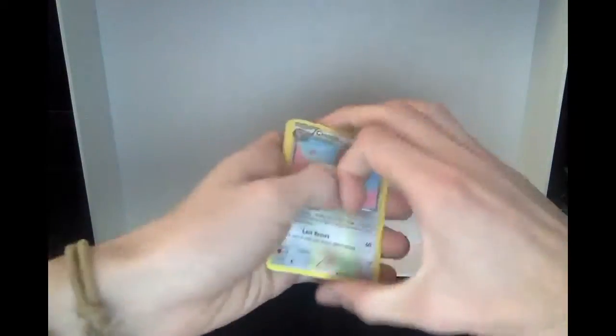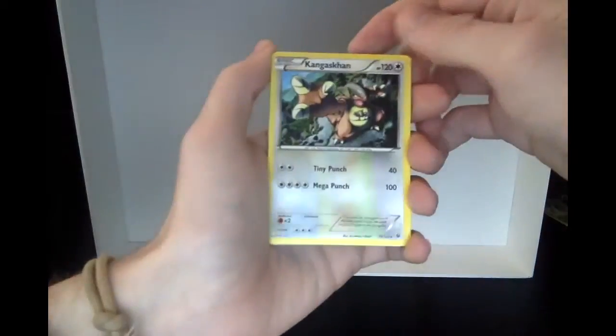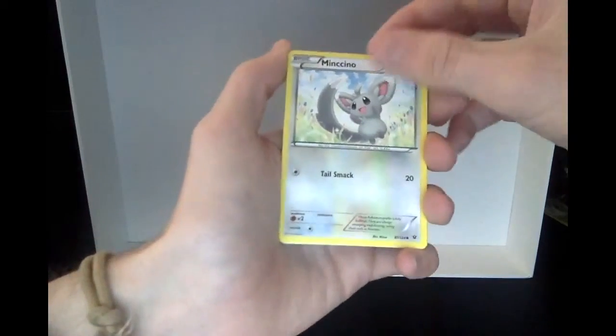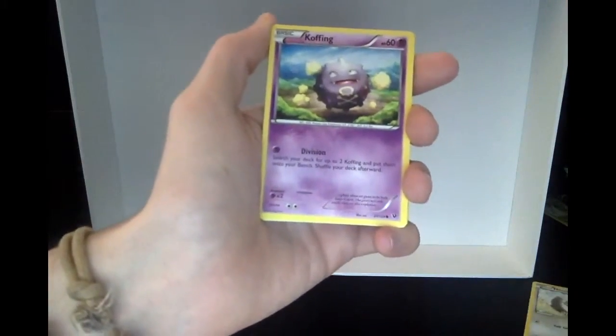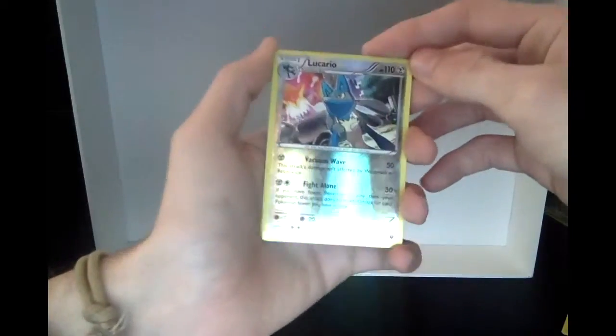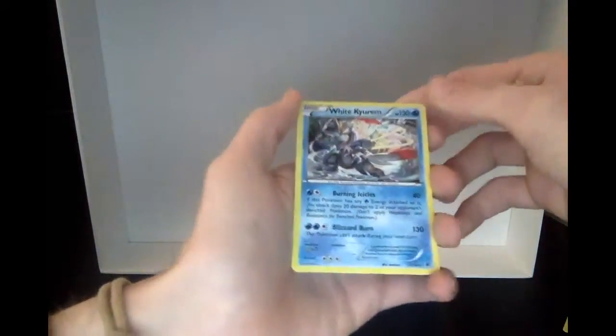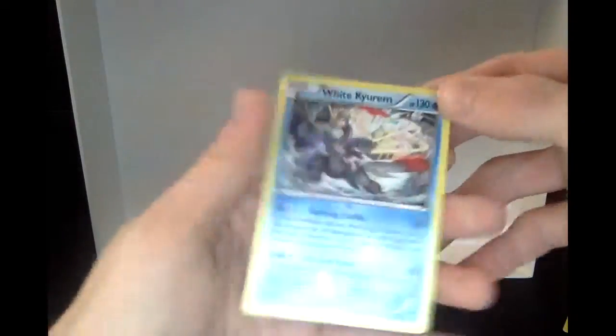We got a Simisear, and a Kangaskhan which is actually pretty cool - 120 HP, not bad at all. Another one, okay. Bunnelby is pretty cool. Cottonee, a Reverse Hollow Vivicario which actually looks really cool, and a holographic Whimsicott - that's pretty nice. Three packs in and we haven't gotten anything too amazing.